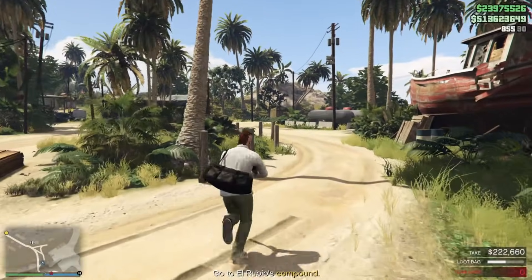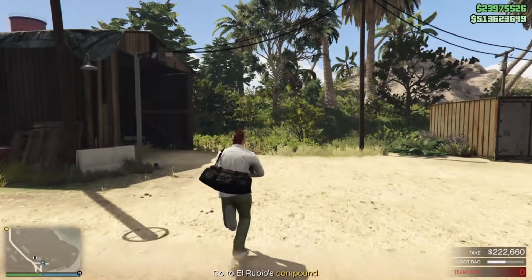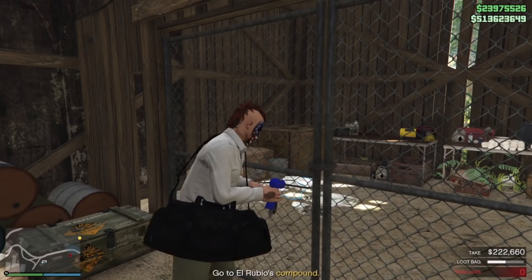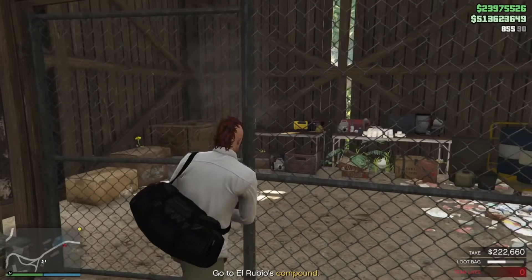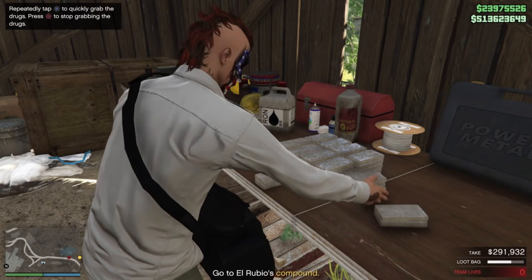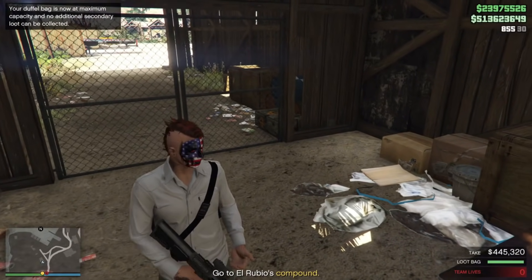Off to the next location — this little shed right here, this little shack. The camera's already been taken out. One of the reasons I took out that guard at the beginning is he walks back and forth over here and will alert if you're in the shed getting the coco. You don't have to take him out — you can wait and let him move around — but I find it a little bit easier to just take him out.